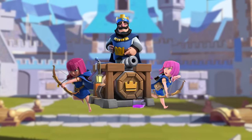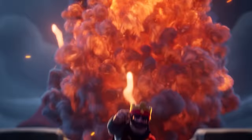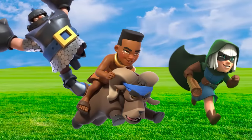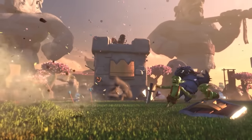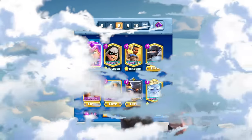By cycling archers in the back, you open up each lane as a possibility to attack, especially since opponents will be using their fireballs and poisons on the Little Prince. And after Evolved Archers decimate distractions, your Mega Knights, Ram Riders, and Bandits will be leaping forward for a large amount of damage.